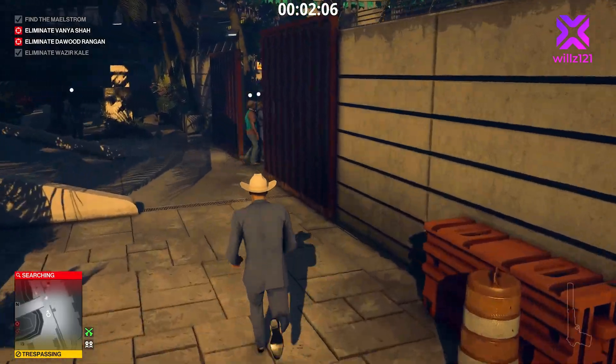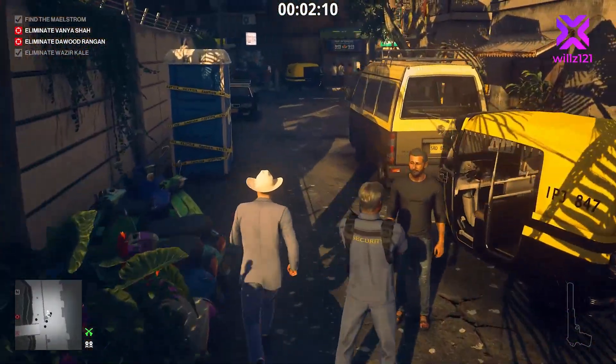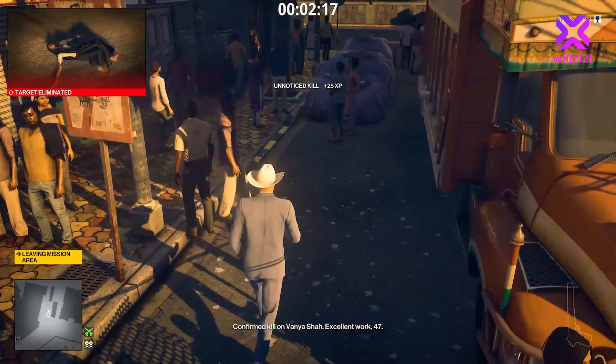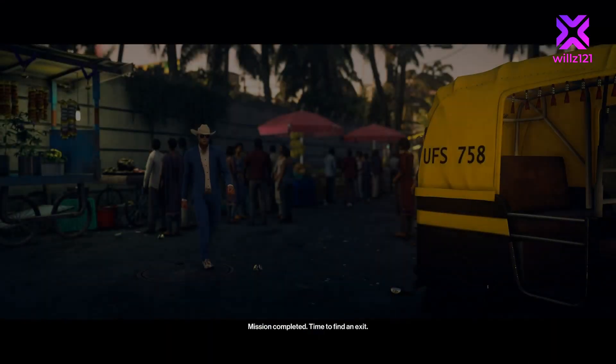We run around the corner, and if we've timed it right we can exit just after this guard and before the next one spots us. Around the back of the tuk-tuk, there's Vanya — she's been electrocuted by the battery. And there's Davud — he's been blown up by the propane. Now we just need to wait for the exit to come up.